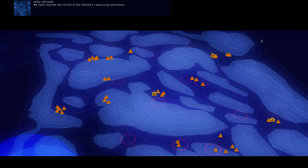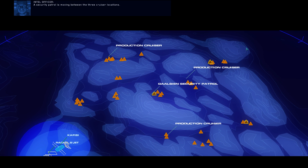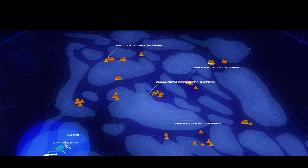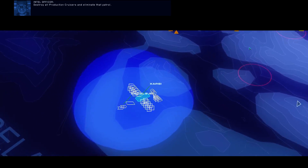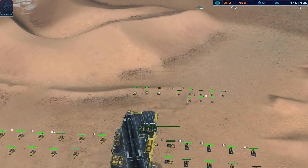We have reached the vicinity of the Ashoka's resourcing operations. Gaussian production cruisers marked at these positions, likely supporting salvage crews. A security patrol is moving between the three cruiser locations. Destroy all production cruisers and eliminate that patrol. Kapisi, go ahead.